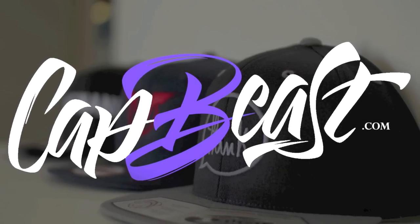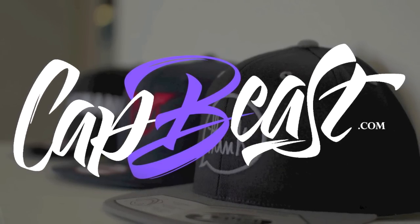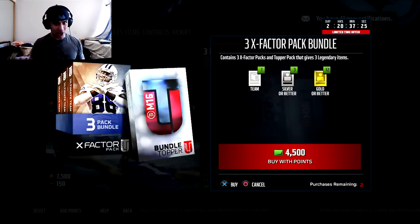This video is brought to you by Catbeast.com. Design your own custom snapbacks and hats. They have a pack with Dez Bryant on them.